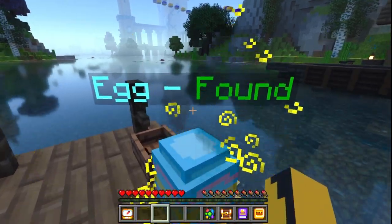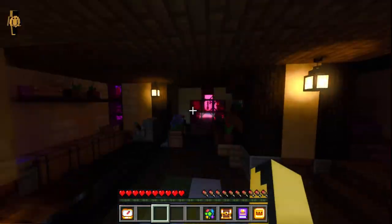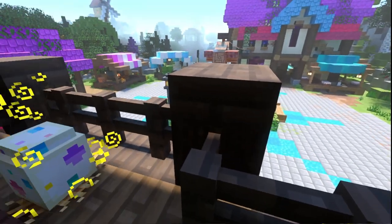Our next egg is on this dock. You want to go backwards and go along this path, then through this house and up the stairs, and you'll find your seventh egg.